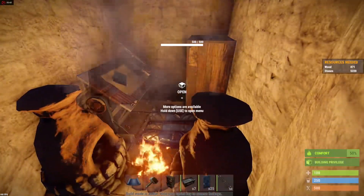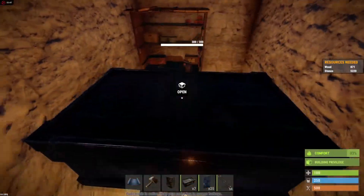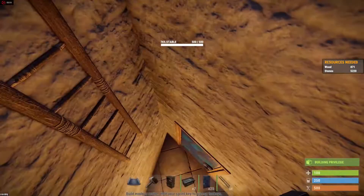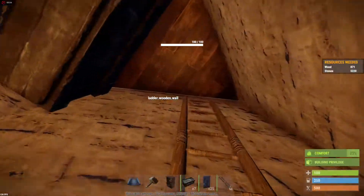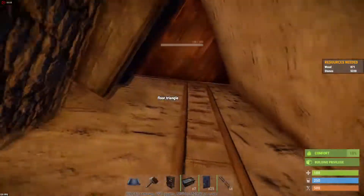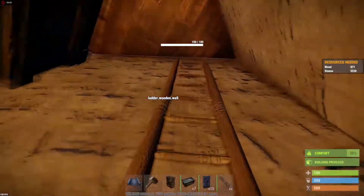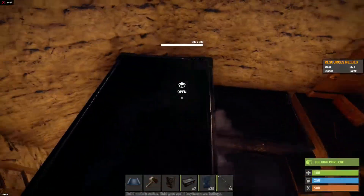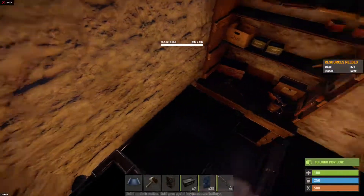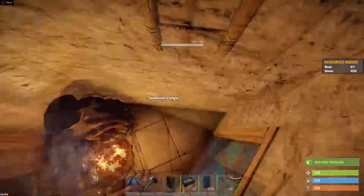Inside you've got a tool cupboard, repair bench, two furnaces, a box, and a sleeping bag. On top you have three boxes and a workbench. To get up the ladder you have to hold shift and jump across — it's kind of hard the first time but you'll figure it out. You hold shift, look across, and press spacebar to jump.